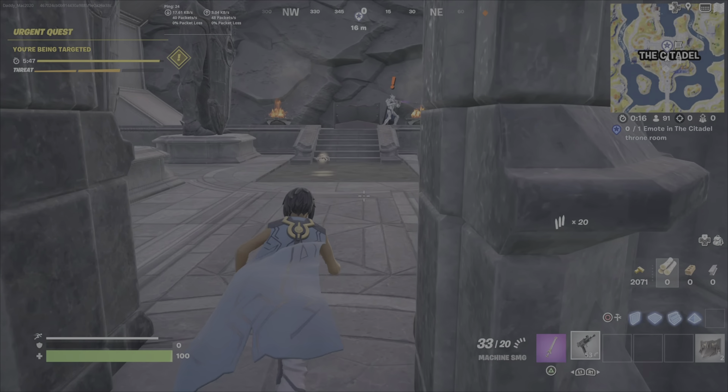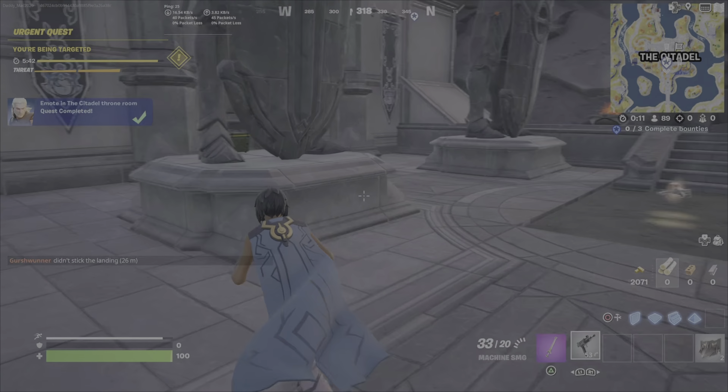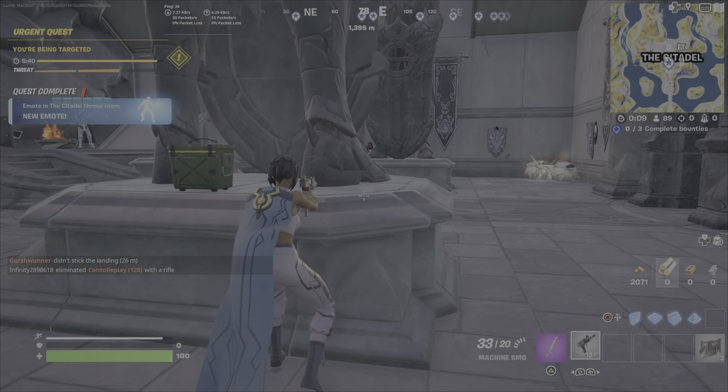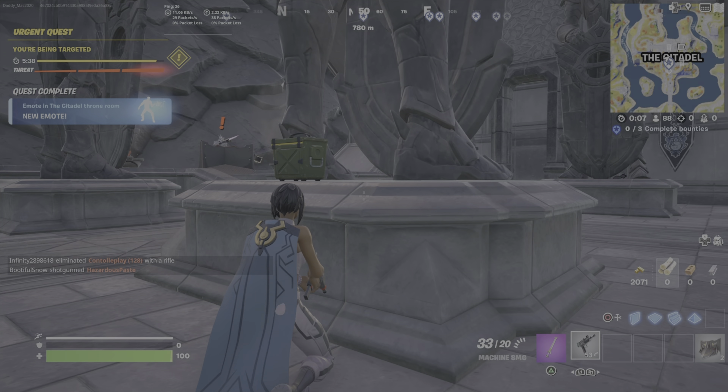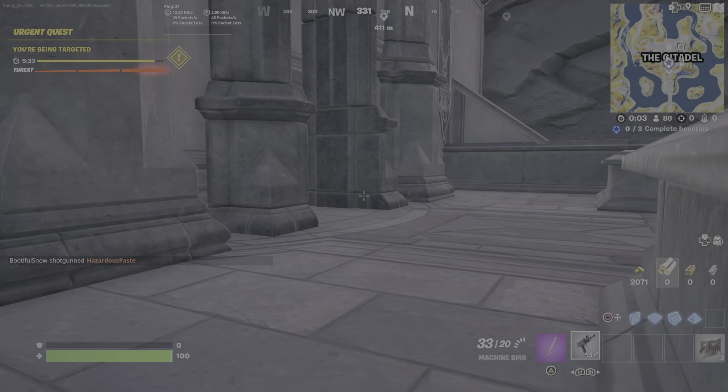I see the Ageless — he's already here. I bust out my emote to get credit for that challenge. I can obviously tell that he's fighting somebody else based on the fact he was already fighting when I came into the room.